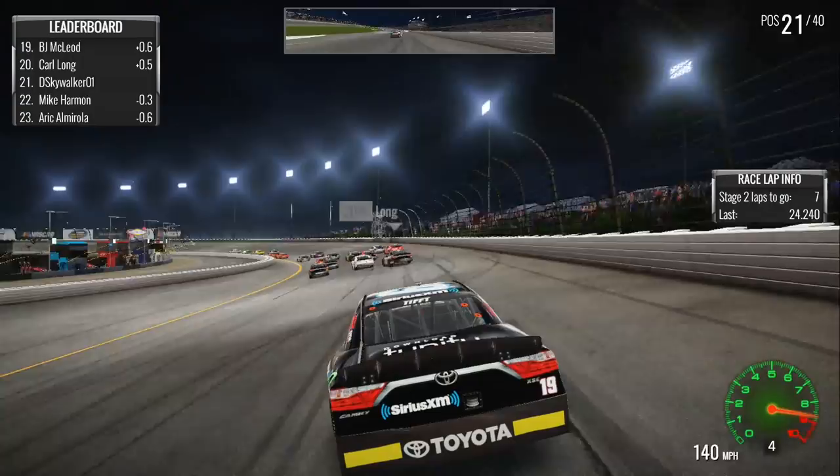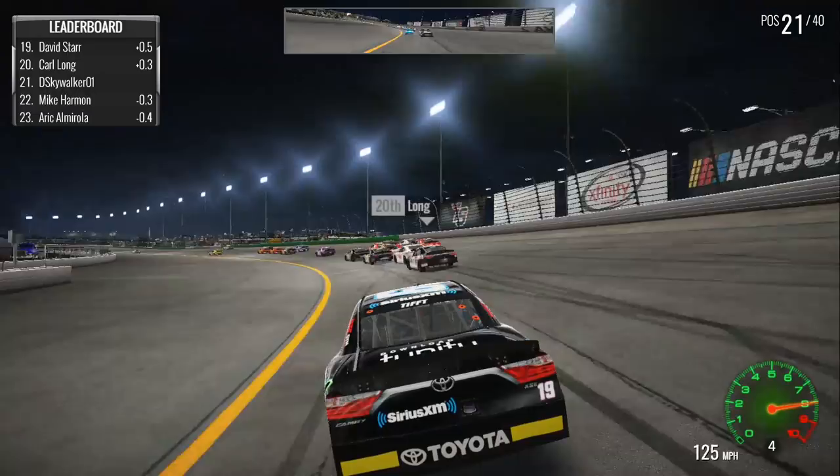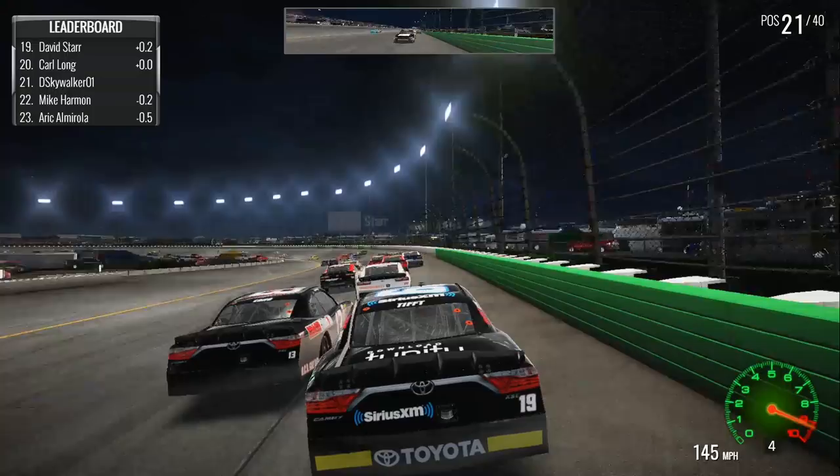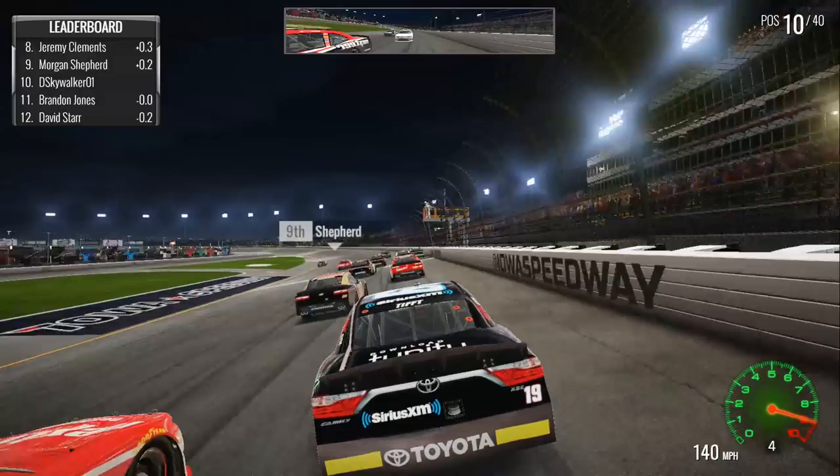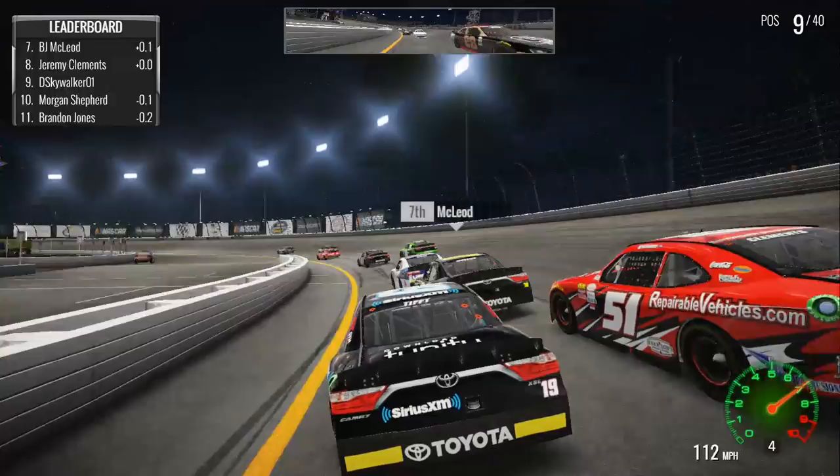They'll get one lap back and get back on the lead lap. Actually, everybody's coming in. I don't know what I'm gonna do. I've wrecked Carl Long — poor Carl Long, he is just getting no luck and he goes off. There are just cars pitting all over the place. We're all the way up to 10th. Morgan Shepard is at 9th. This is an insane race. As we get down to the inside of B.J. McLeod, and to the inside of William Byron.